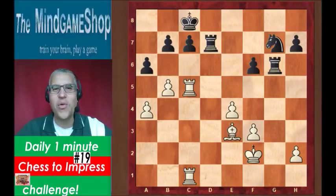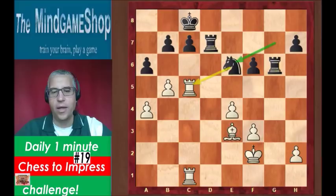Hello chess fans, this is Rick from Chess2Impress with number 19 in the daily one minute challenge. The material is equal and Black played knight e6 here, attacking the rook, but that was a bad move.